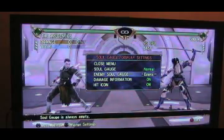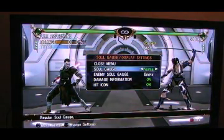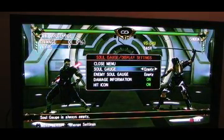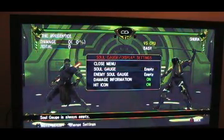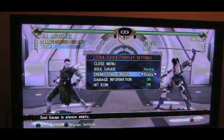Now there's been some misconception here — in order to do a critical finisher, you do not need to have your Soul Gauge maxed out. Your Soul Gauge could be empty or blinking; it doesn't have to be blinking blue. All you need is for your opponent's Soul Gauge to be blinking red.